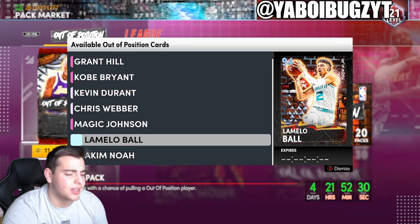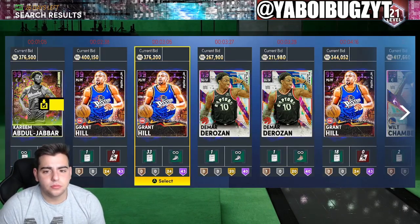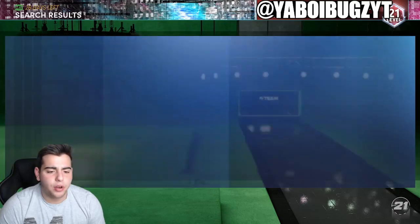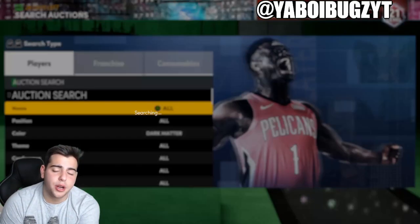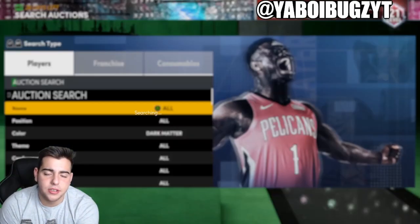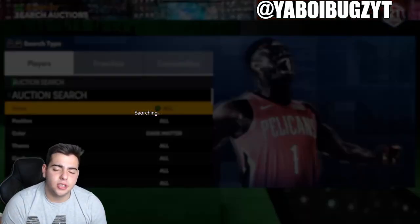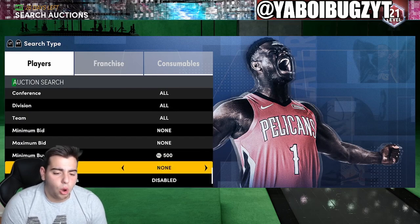Let's go over the top snipe filters, even though there aren't a lot. The first one is Dark Matters — go to minimum buyout 500. This is going to be your best snipe filter profit-margin wise, by far. Chances are you won't get one, but if you do, you're going to make some good profit — probably upwards of 200K at least, depending on who it is. Amazing filter.